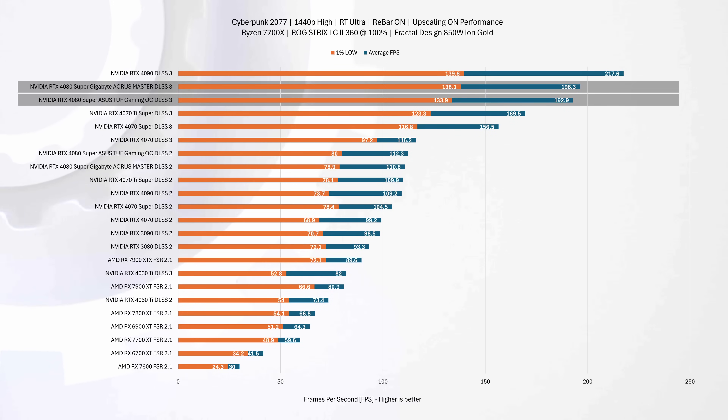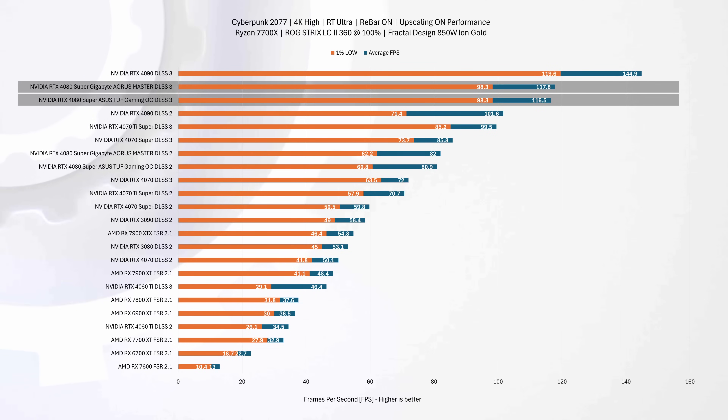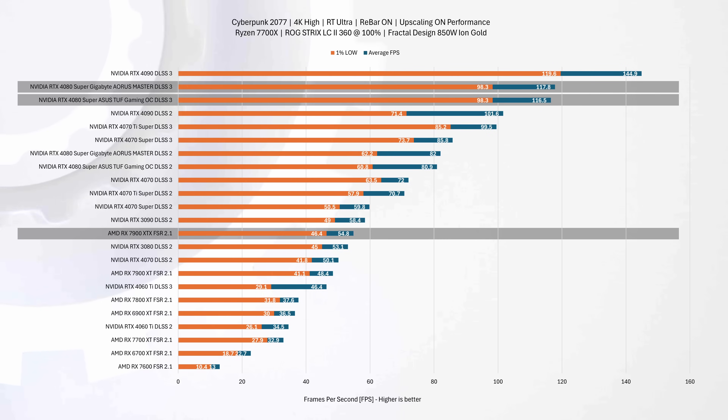The Aorus Master achieves an impressive 196 average FPS, with the TUF Gaming OC right on its tail at 193 FPS — the difference is negligible. For 4K gaming in Cyberpunk 2077 with DLSS 3 enabled, both 4080 Supers deliver great performance, each hovering around 118 FPS. When pitted against the RTX 4090, they are about 19% behind — a gap significantly narrowed thanks to DLSS 3 frame generation. Compared to the AMD RX 7900 XTX, the Gigabyte and ASUS cards hold a substantial lead of approximately 22%, highlighting the advantage of Nvidia's upscaling technology at ultra-high resolutions.